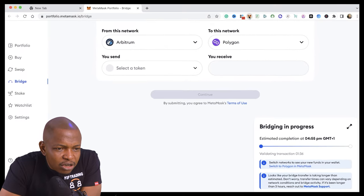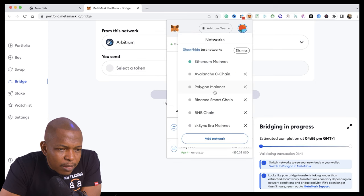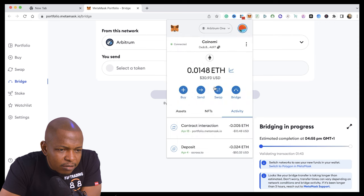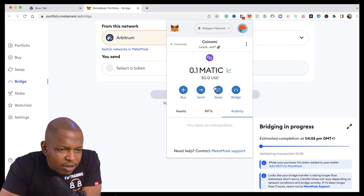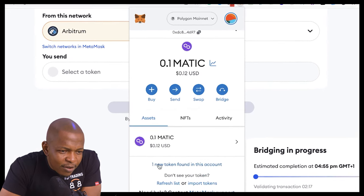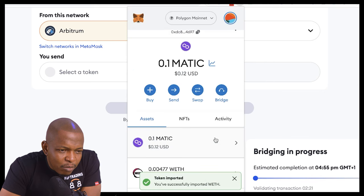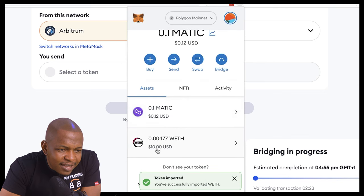I'm going to switch from Arbitrum to Optimism to see if the token has actually arrived. It hasn't arrived yet, so I'll wait a little more. When I refresh — one token found! If I click on this, I can import it. It happened in just under two minutes, which is quite impressive.